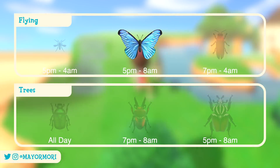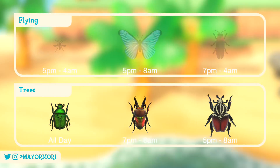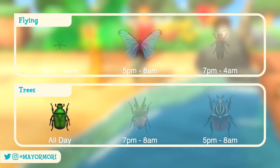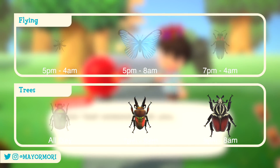The Emperor Butterfly powers through until around 8am. The last 3 can be found on trees all over our islands, with the exception of the Goliath Beetle which spawns on coconut trees. The Drone Beetle is out and about all day whereas the others are most commonly seen during the evening and throughout the night until the following day.